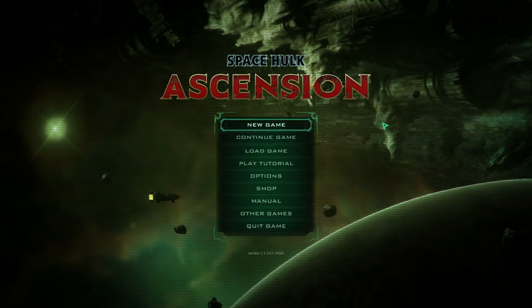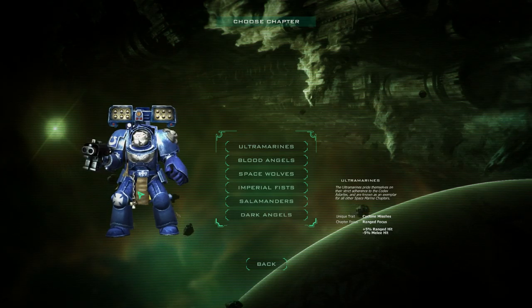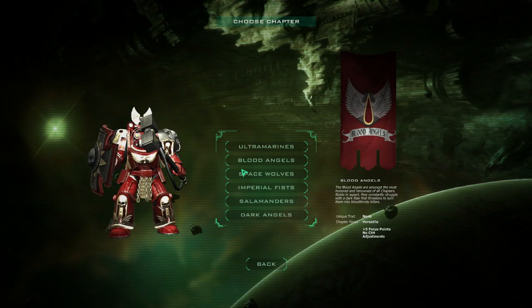I've only played the tutorial on this so far, so I'm just going to click on New Game here to get things started. There's a problem with it loading — that's not a good sign. Okay, there we go. So, unlike the original game which was only based around the Blood Angels, Space Hulk Ascension has a couple of different chapters.